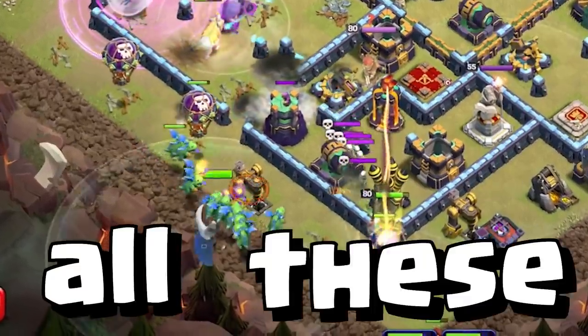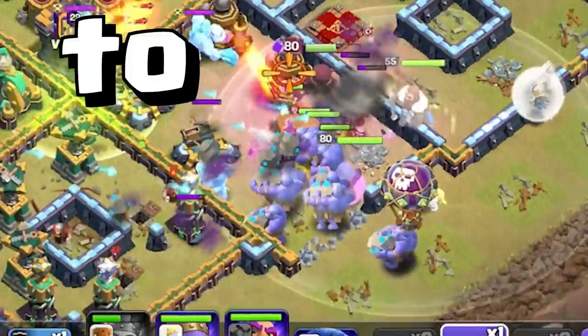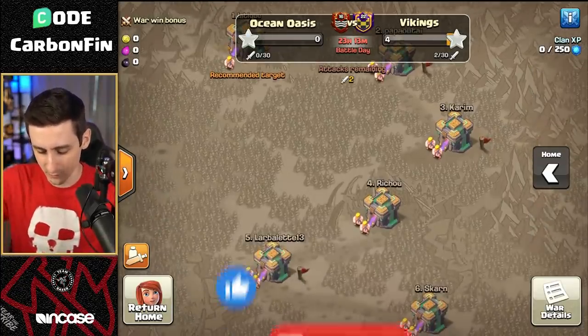Are we crazy to use all these baby dragons in war? But the bowlers are looking to destroy this base. Welcome back to the channel. My name is CarbonVin and today we are jumping into war. We're planning several attacks. We're here with Ocean Oasis going up against the Vikings.